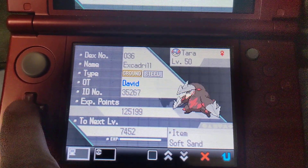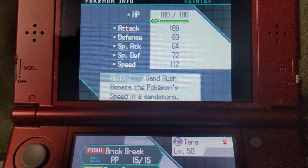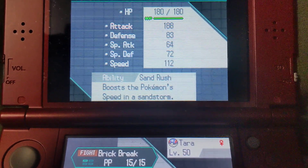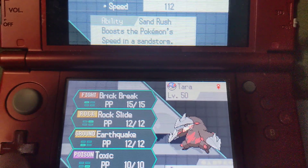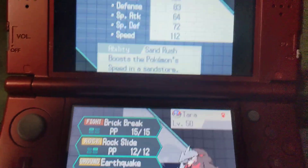Excadrill, Terra. We have Soft Sand — it's Ground and Steel type. It has a Naughty Nature which boosts up its attack but lowers special defense. Its ability is Sand Rush, though I don't think it'll be that useful since I don't have a Sandstorm on my team. Moveset is Brick Break, Rock Slide, Earthquake, and Toxic. I'm sure Toxic will probably come in handy.